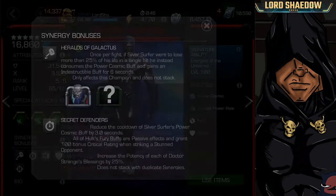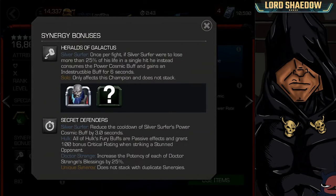The synergy bonuses — this first one is quite interesting. With Terax, who is a new champion that just came to the contest, once per fight, if he were to lose more than 25% of his health in a single hit, he instead consumes the Power Cosmic buff — which means he has to have it active — and gains an indestructible buff for 6 seconds. This could be quite beneficial. I don't have Terax as a 5-star, but I've heard he's pretty decent, at least on defense, so I could see myself bringing him along.